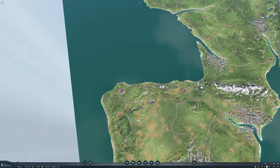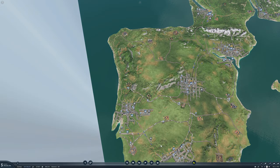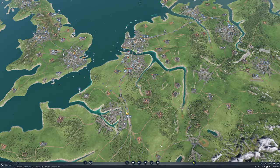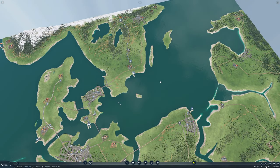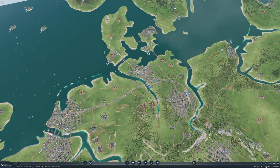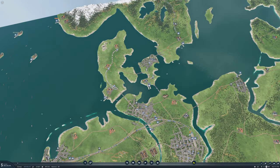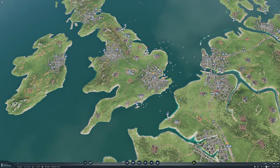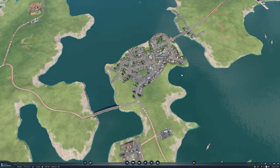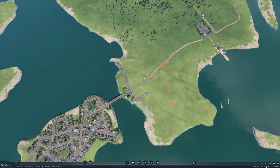So our first planes - fantastic! We could also do an airport in Stockholm or Copenhagen. Copenhagen is just much closer to everything, so Copenhagen is probably a better place. But there isn't really room for an airport where Copenhagen is, so we'd have to put it over in Malmö in southern Sweden, which would make it Malmö Airport - but I suppose that's okay.